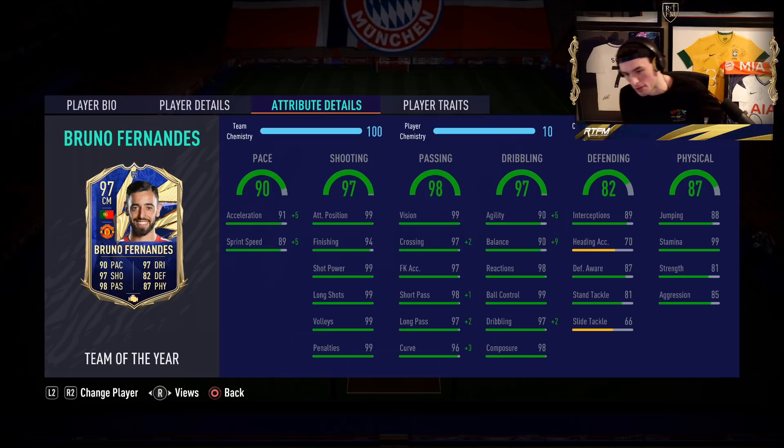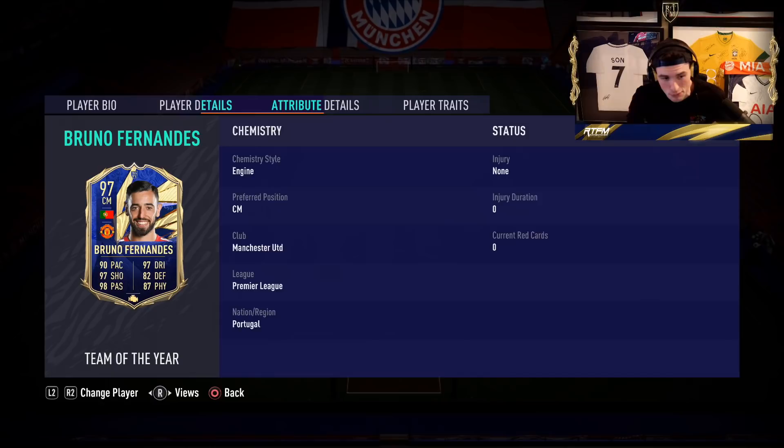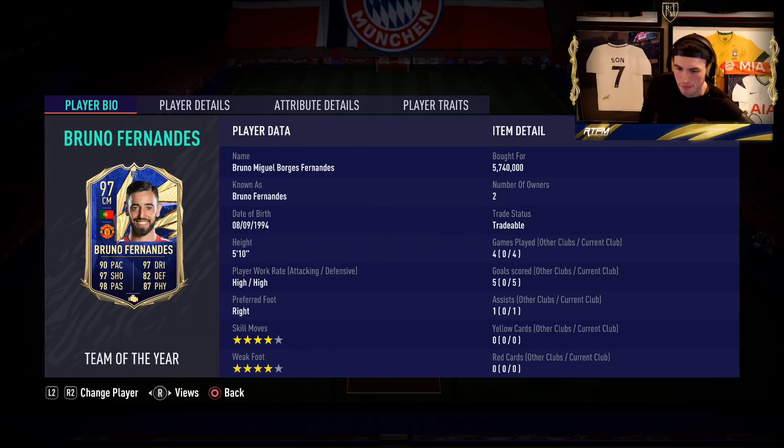His defensive stats are crazy too. I think the preferred position is left, right, or center mid — even CAM with this card. He's good enough to play CAM; high/high is also really nice at that position. It's up to you where you want to play him, but generally I think Bruno's best position is as a box-to-box center mid. A 4-4-2 is really ideal for a Bruno Fernandez-type card.